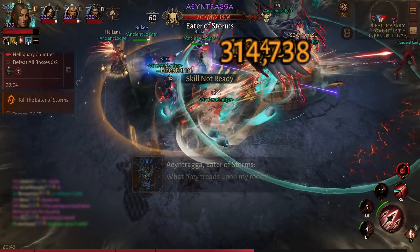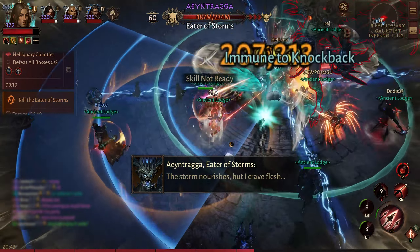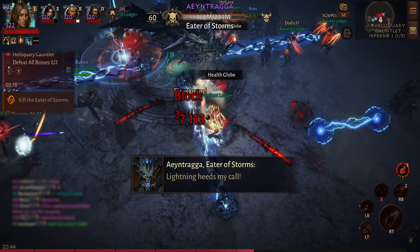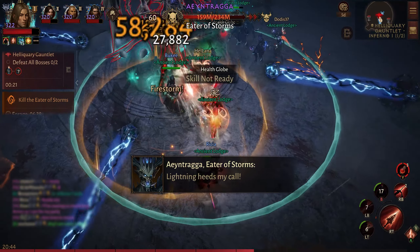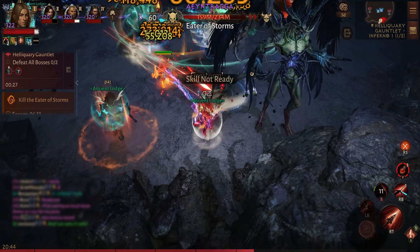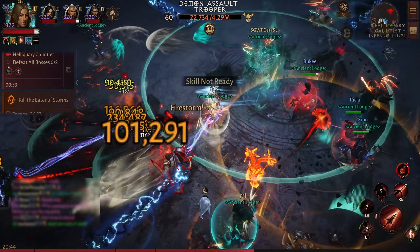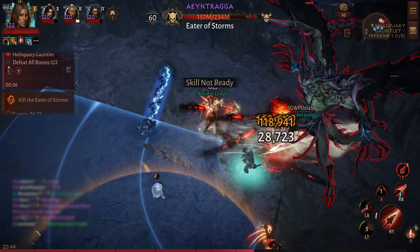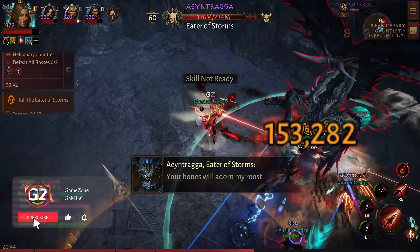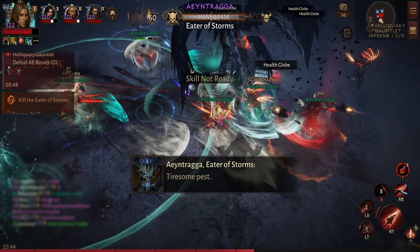This boss is full lightning and has a lot of minions around him, and the HP is 200 million, which is fine — that's not a lot. But you really have to keep an eye on the ground attacks, because if you get hit by the lightning, you'll receive damage and an icon will show up on you with a lightning effect, knocking you up and dealing slight damage every second.